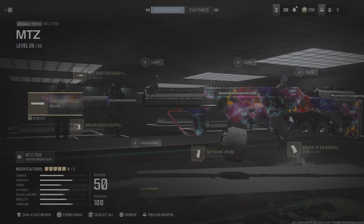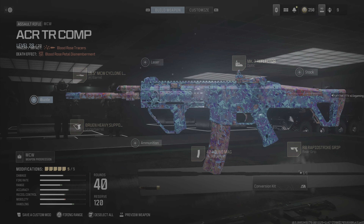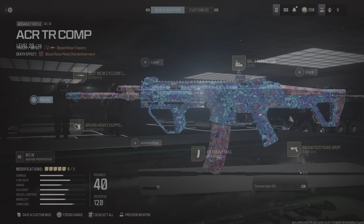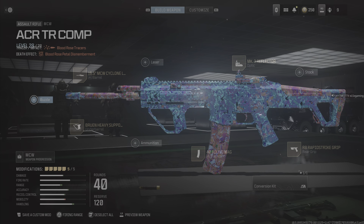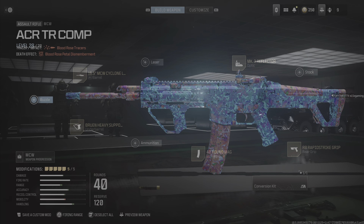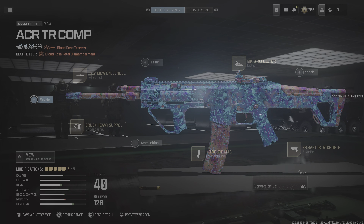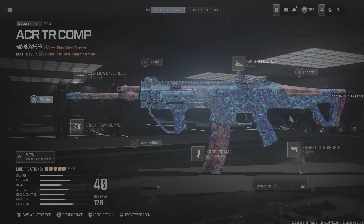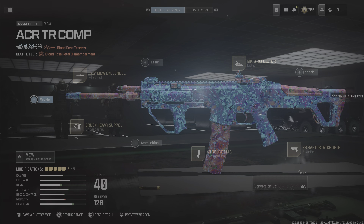The Advanced Warfare red dot scope was the Elo as we know it from other CODs. The MK3 Reflector is also the closest to what exists — the AW version had taller edges on the reticle, but in Vanguard and in this game it's shorter, so this one is more closely tied to the Infinite Warfare Elo, which was a smaller Elo. It's very similar — a little bit futuristic looking but essentially the same. I feel like I have more muscle memory with this style of red dot because in most CODs that have Elos I run it: Advanced Warfare, I think Black Ops 3, Infinite Warfare, Vanguard, and maybe Black Ops 2.